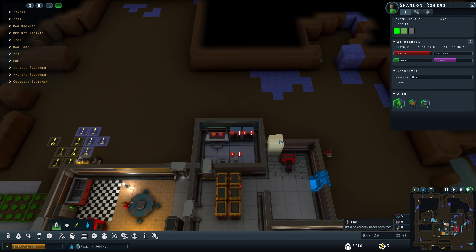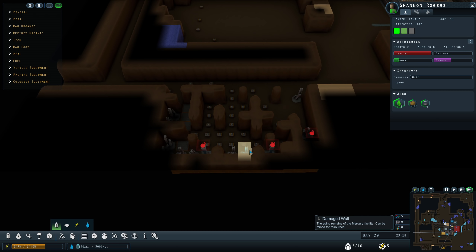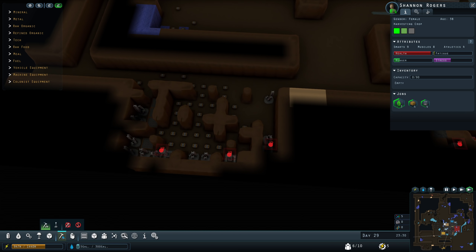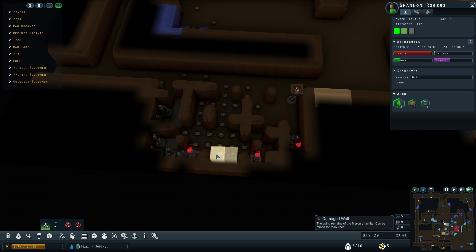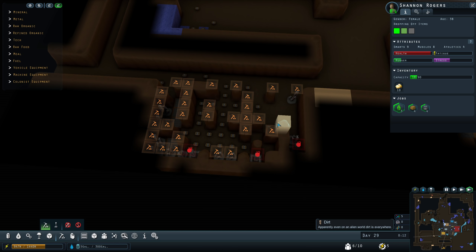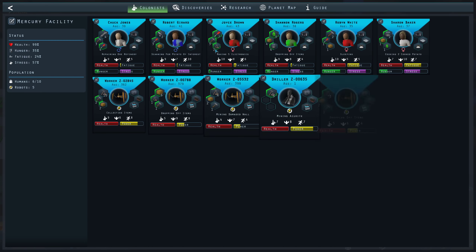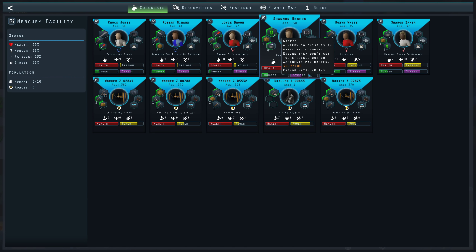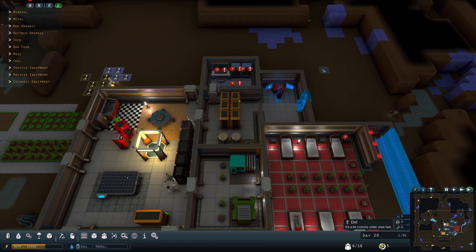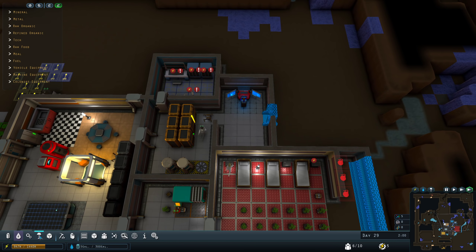I'm probably waiting on processed resources to do more construction projects. I can get some of that stuff by destroying some of the ruins here and get the resources I need to expand. Taking a look, my efforts to lower stress have been working a little bit. We've got people below half stress, which is significantly lower than they were not even all that long ago.